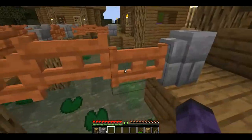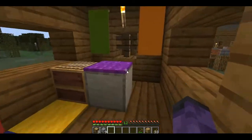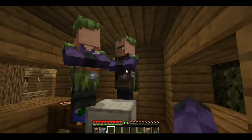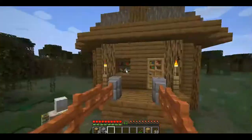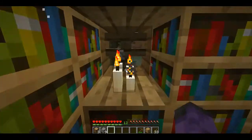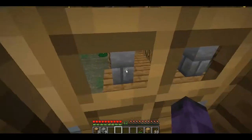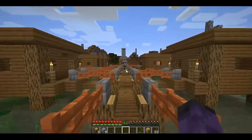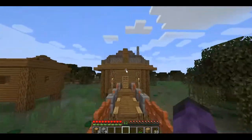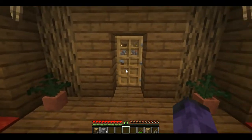Tanner shop — you get leather here. This is the textile shop where you get banners and carpets. This is the cartographer — you get maps, compasses, et cetera. This is the library where you can get knowledge. And last but certainly not least, you've got my house, with my cats, and where I sit.